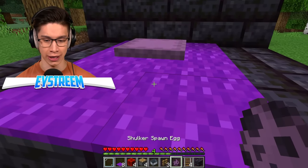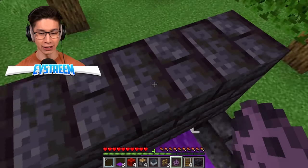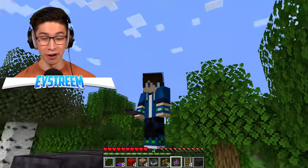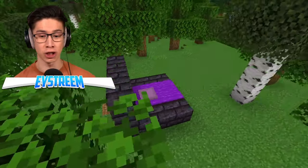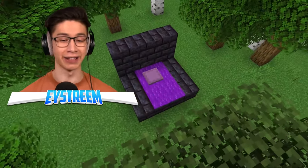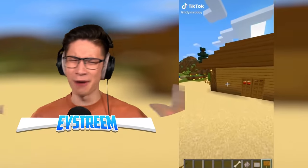Can I jump two blocks? Switch back into survival, hit it - bang, jump, up we go. You can literally jump two whole blocks. You can leave it behind and it'll automatically turn off when you leave it. No commands, nothing. I love it! All right, what trick's next?